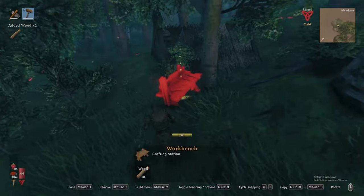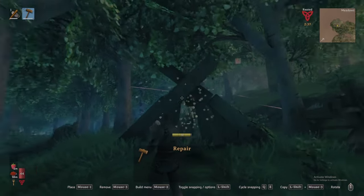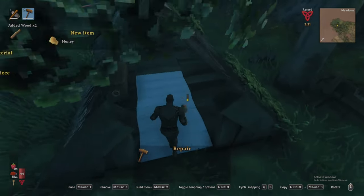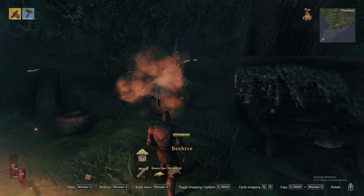Equip your hammer and select the workbench for building, assuming you have the required ten wood, and place it nearby. With the hammer still equipped, point at the wood structure supporting the bees and hit the middle mouse button to deconstruct the structure, causing the hive to break. Beehives drop both the queen bee and honey — excellent early stamina food. The queen bee will be used later to build our own honey-producing beehives.